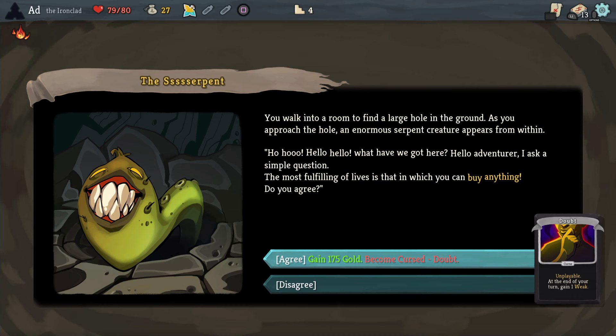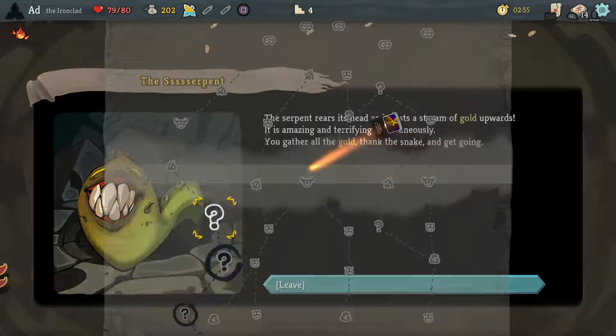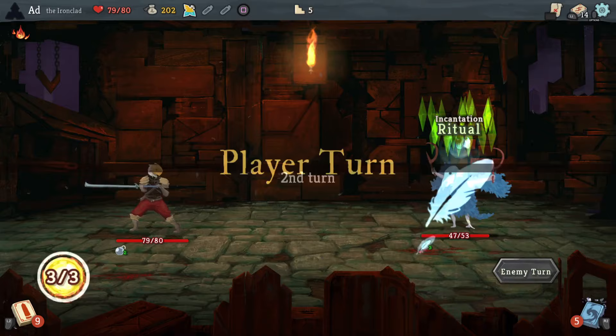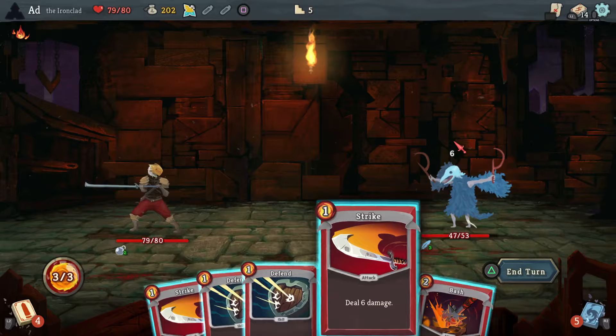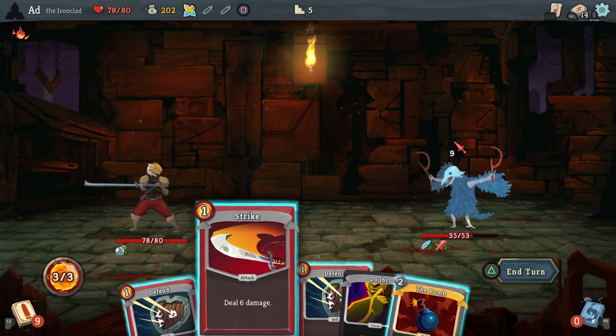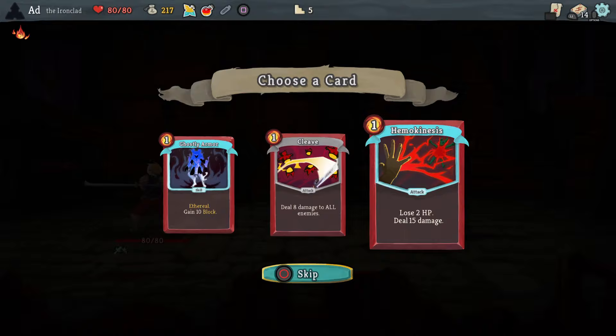175 gold. And because I'm kind of relying on the bomb, going weak doesn't really matter, so we'll take that — I'll just try and get it removed if we can. I'll save that Intimidate because he's not attacking yet. Now all I need to do is get him down to 40 health, which I can do. That's now done — I think I just play defensively now. There we go. Fire potion! Let's take Ghostly Armor — that'll feed into our play with the bomb.